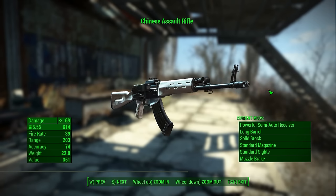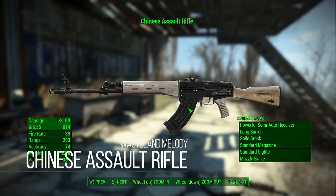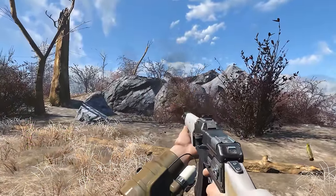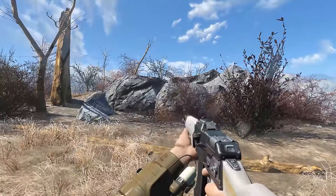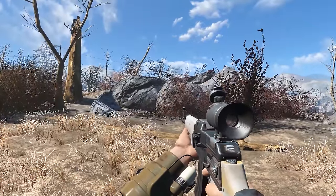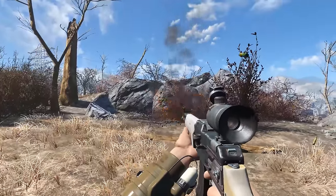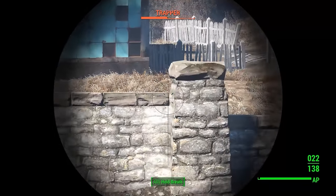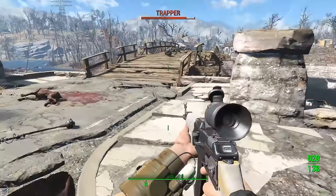About two weeks ago the Chinese assault rifle would have scored a lot higher, but with the release of Fallout 4's Nuka World DLC adding in the handmade rifle, it almost became redundant — but not quite. Both weapons are based on the AK platform, although the handmade rifle seems to be an AK-47 while the Chinese assault rifle seems to be the modern edition inspired by it. Plus the Chinese assault rifle actually has more customizability and of course the nostalgia effect — it was a weapon from Fallout 3.